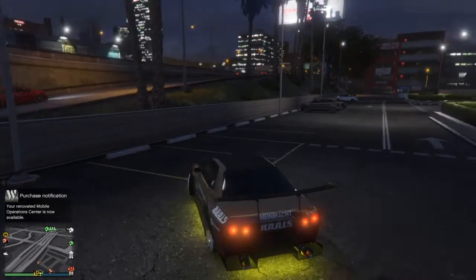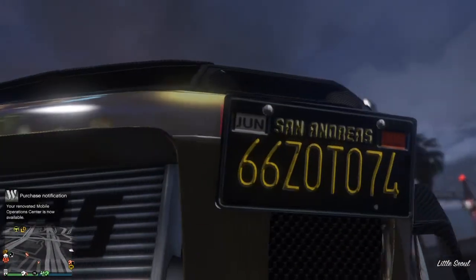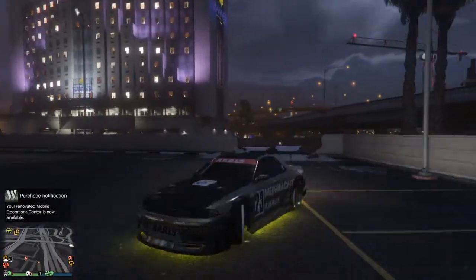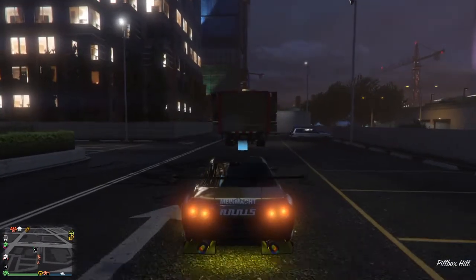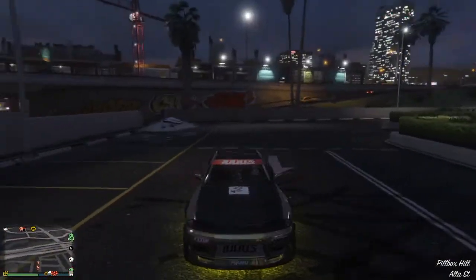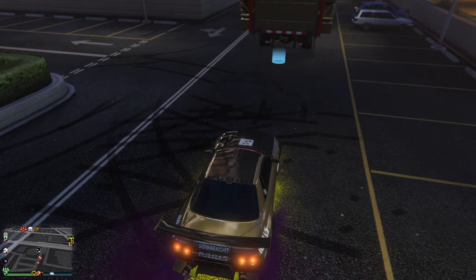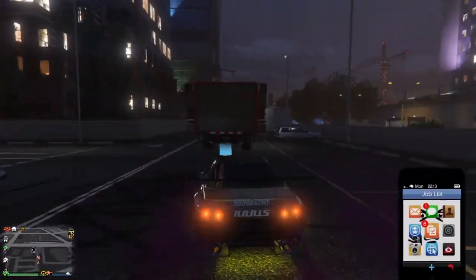So: press X, then triangle, then take your hands off R2 — just like that. The car is gonna duplicate. If you look at my plate number right now it says 66 74, which was the plate number of the original elegy. We just duplicated the car to an elegy retro custom.